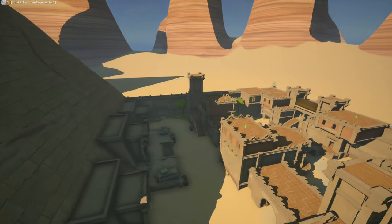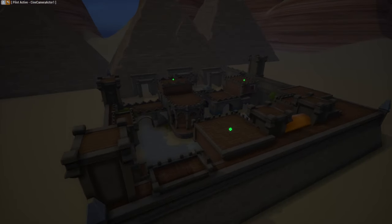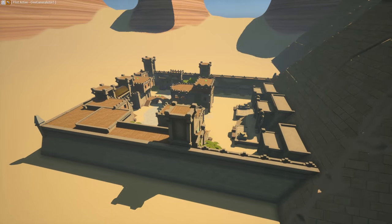Next big thing would be the deathmatch game mode. To speed up the process I bought this asset pack from the marketplace. It allows me to skip 3D modeling for the most part and provides me with a solid base to work with. The game mode is pretty self-explanatory — the first team to reach the kill goal wins.